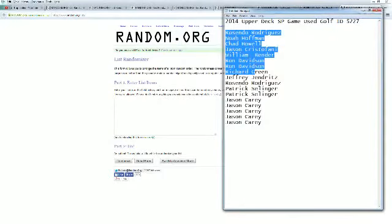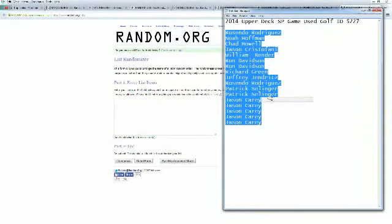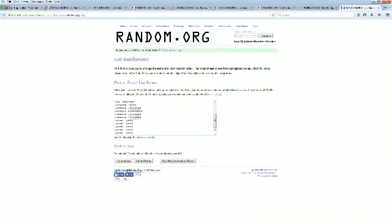Jason C, you're at the bottom. We're going to copy and paste this into random.org — it's always random seven times. Here we go.